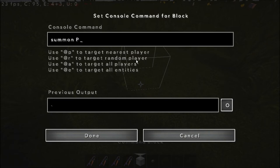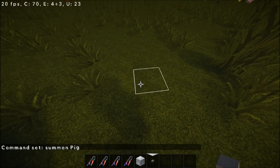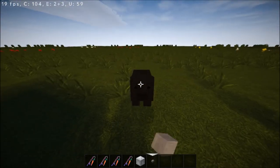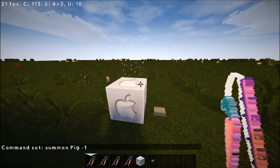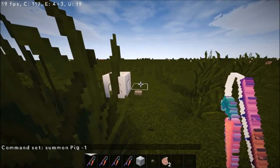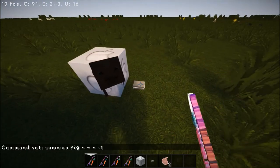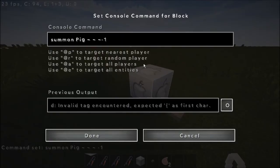I'm going to pause the video — copy that summon command. Okay, I have no idea why I'm not seeing the command block. There we go, I see the command block now. That was my mistake. There's so much grass in this world.